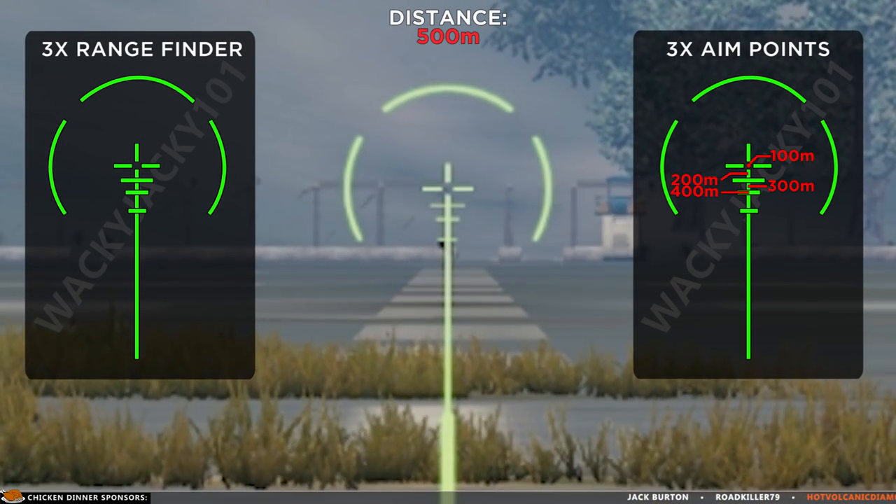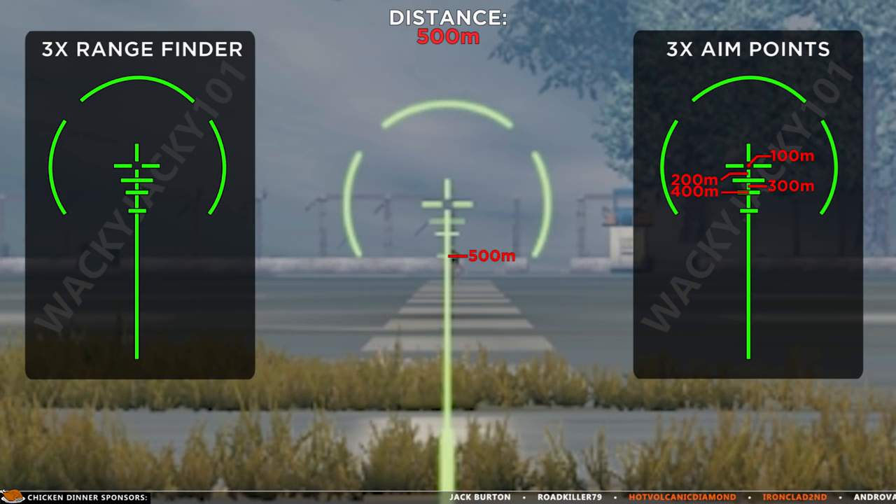For 500 meters we no longer have a built-in rangefinder, but hitting a target at this distance can be done when aiming using the lowest line.